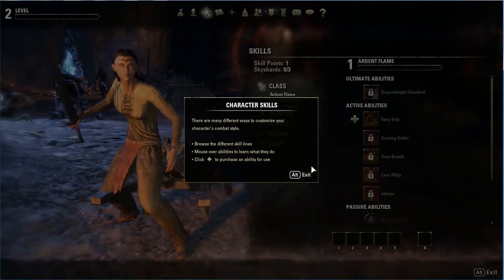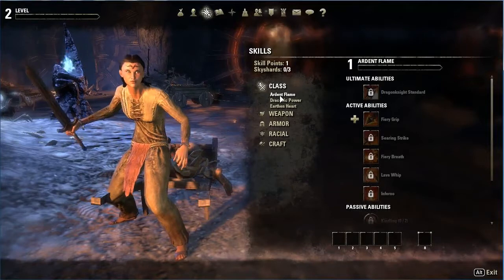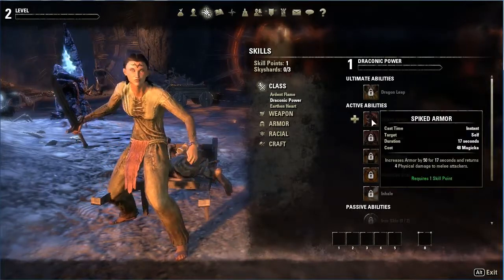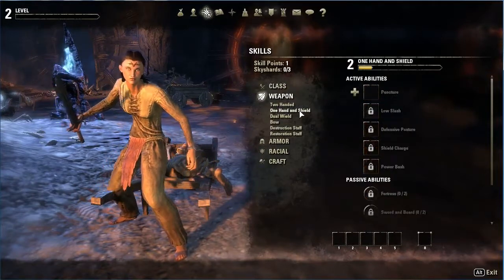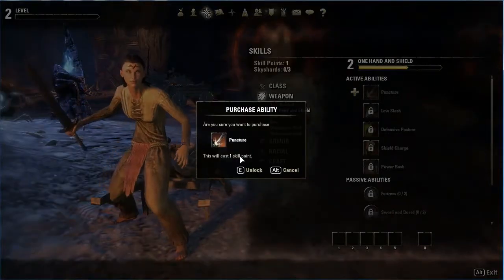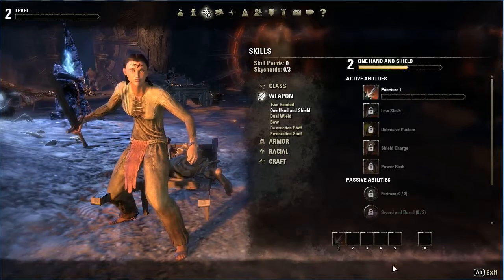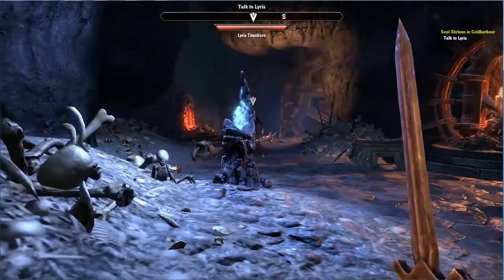Now I have skills to upgrade. Let's see — class, Ardent Flame, Draconic Power. Requires one skill point and I have one skill point. Weapon — let's do that. Puncture. Yay, did it! All by myself. So Puncture is my one key. Let's do it!